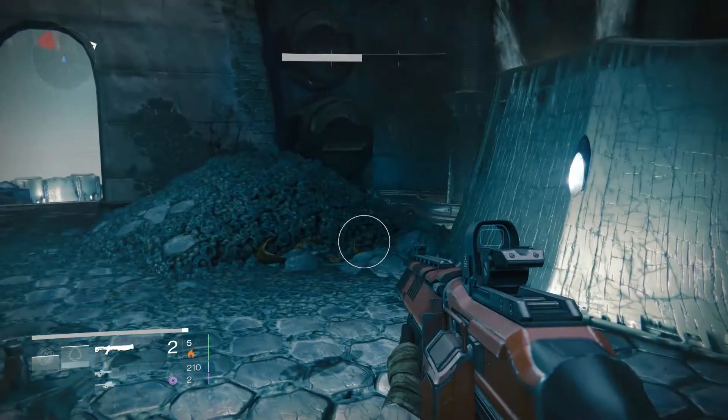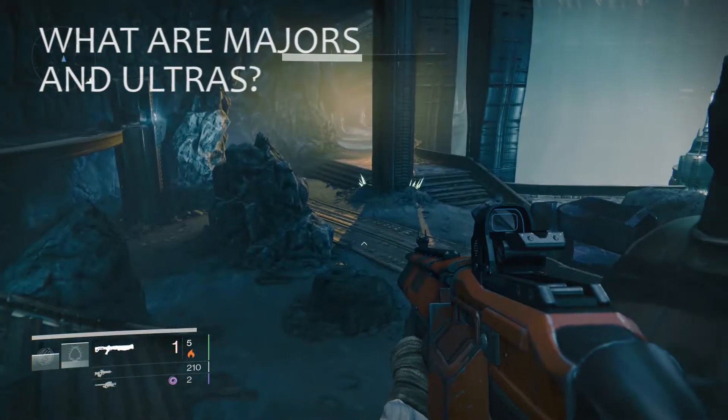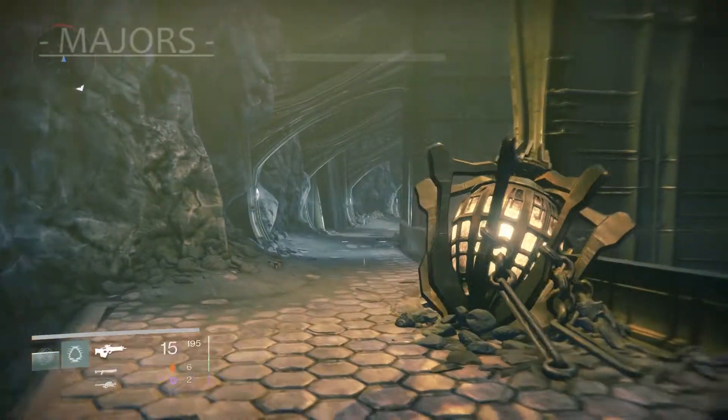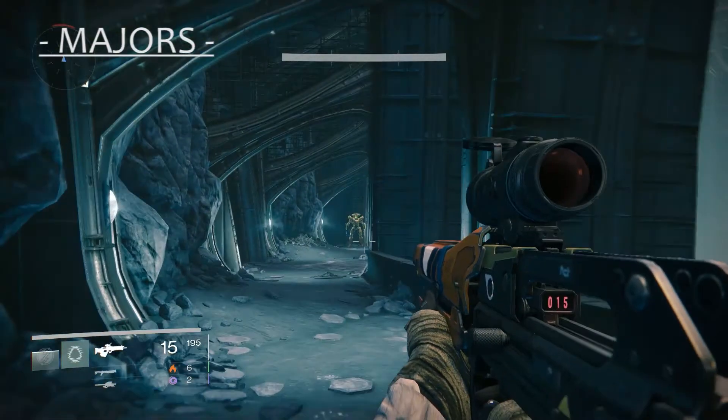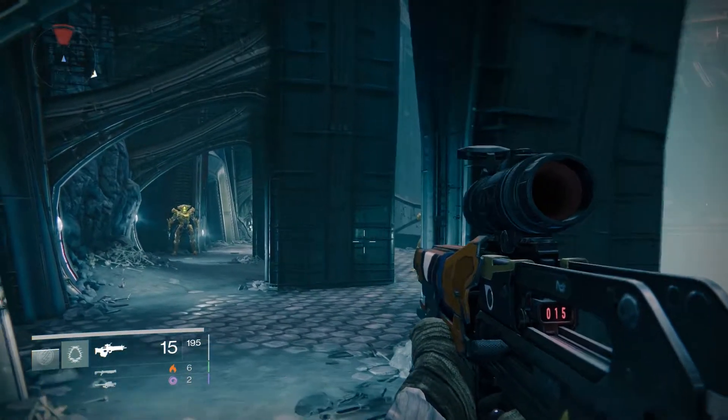The name of the bounty is exalted Hive, vex, fallen etc. Now what exactly are mages and ultras? Well let's start off with mages. While travelling through destiny you will occasionally come across enemies with yellow health bars. These are mages.